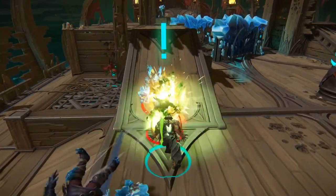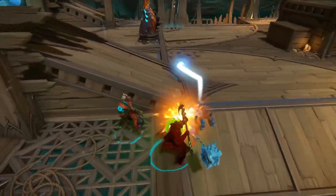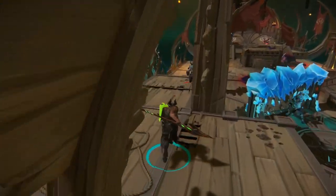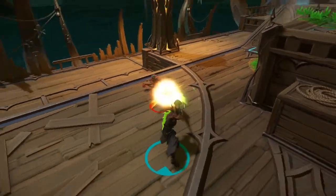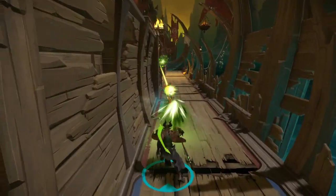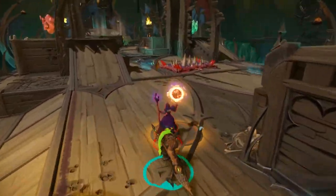Graven is a melee fighter who excels at punishing the enemy frontline. His high burst damage versus warriors with high armor and HP can force an enemy tank out of the fight instantly. However, his low range and limited mobility makes him weaker when chasing down opponents, especially high mobility ones like Roll. Retreating from a fight can be a struggle as you don't have many options to help in your escape.